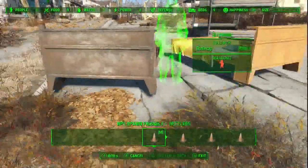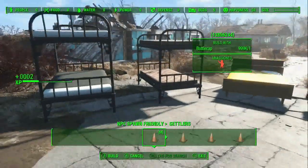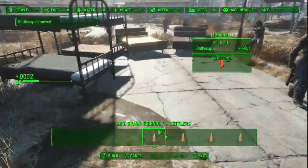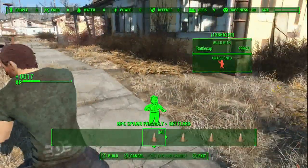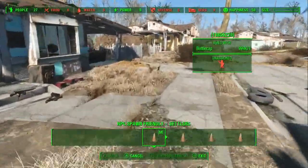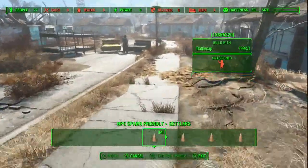All right, spawn as many as possible — go to bed. I've got nine beds, and there's gotta be a bed somewhere around here. Oh, there it is. All right, somebody get in these beds. Over nine settlers now — oh, 27 people, wow. Somebody's bound to go in the bed, right?